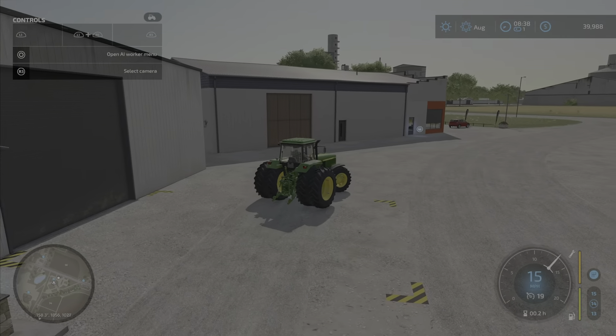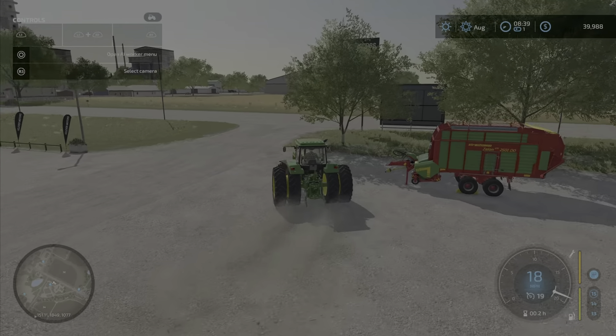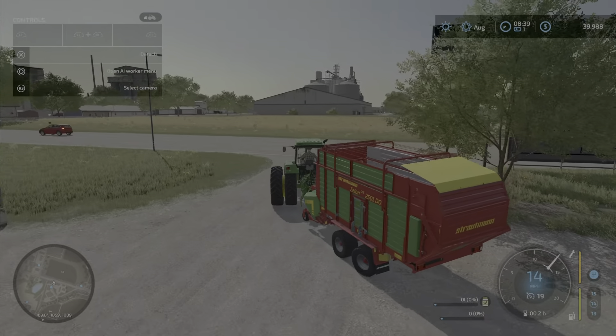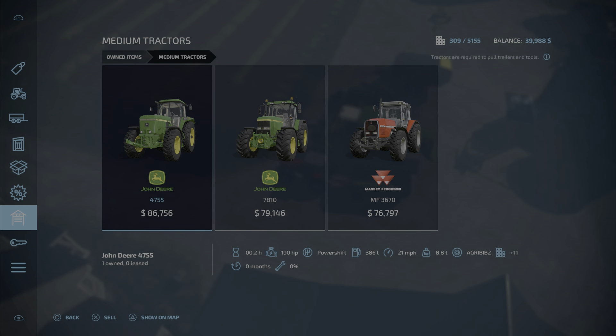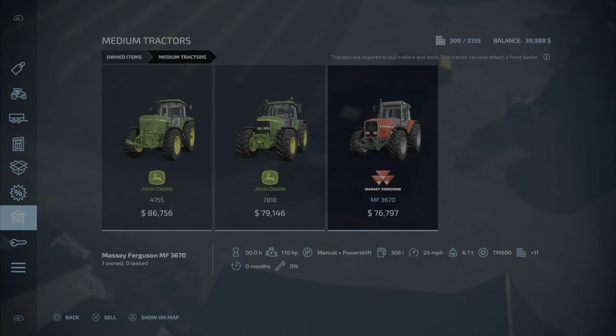Yeah, now we're rocking — this is a real tractor now! While we're doing this, I'm gonna go ahead and hook this guy up and bring it back to the farm. I don't think we'll use this tractor on it, but it'll save us a trip grabbing it right now. This Massey Ferguson here is the same speed as our other John Deere — this guy's only at 21 max speed, right next to that fuel icon, and we have 24 and 24.